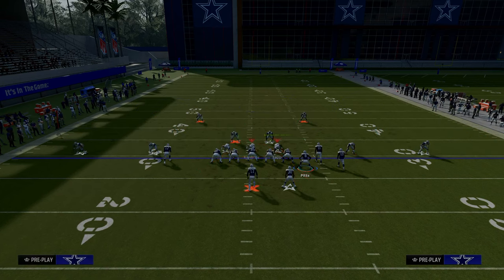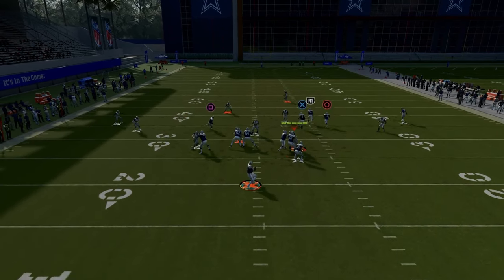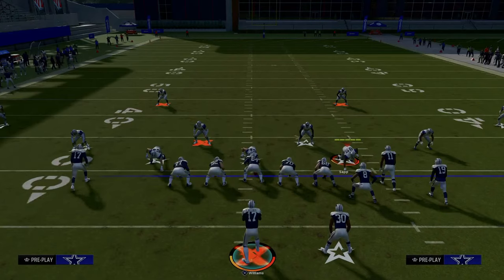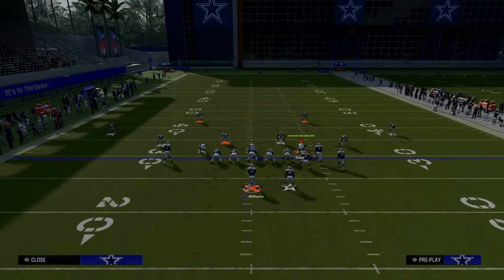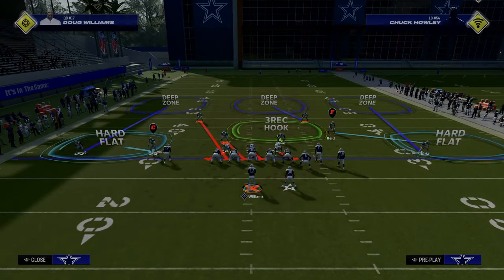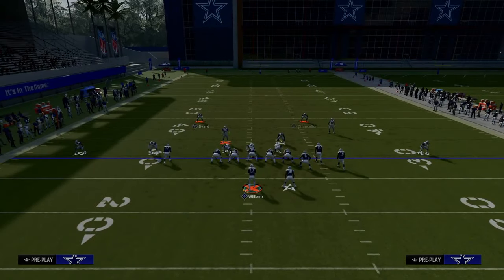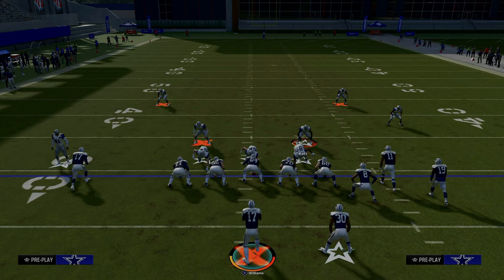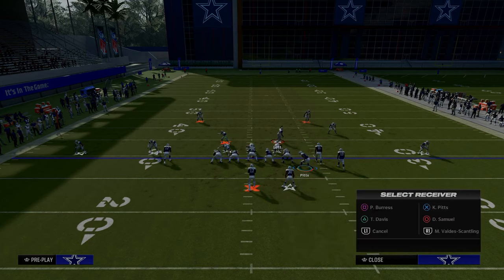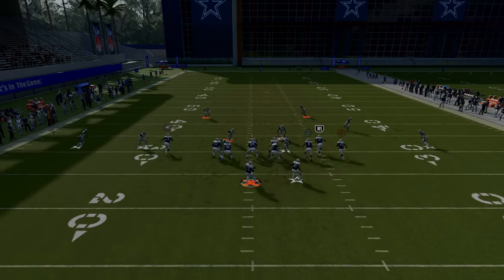This defender is oftentimes blitzing, so you're going to get a lot of that coverage look. This does a really good job attacking that because the tight end corner route forces them to either double Mabel or double flat the right side. Most of the time this defender is going to be in a hard flat — if he's not in a hard flat, there's a lot of underneath stuff you can throw. Even if you block the running back, you still have a lot open against cover three.